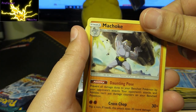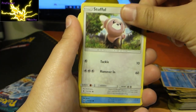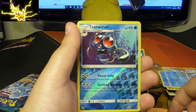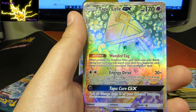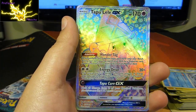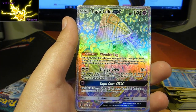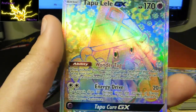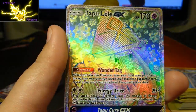Slowbro again, Tentacool, Stufful, Alolan Sandshrew, Cottonee, Bellsprout, Reverse Holo, and then guys — oh! It is a sweet Rainbow Rare — Tapu Lele! Look at that guys. I know it's Tapu Lele and Tapu Lele seems to be in everything, but guys it is a sweet Rainbow Rare. Another Rainbow Rare to add to the collection!